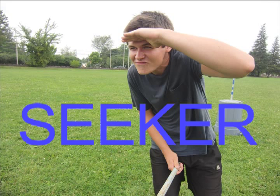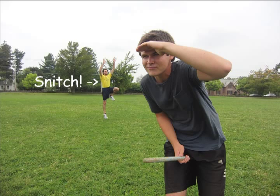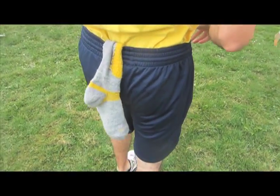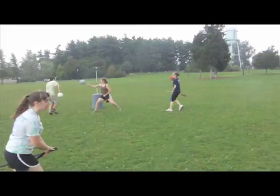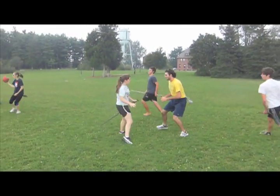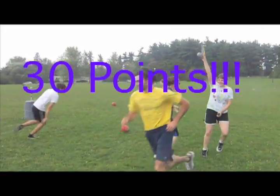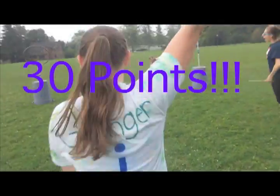The seeker is the final position in Quidditch. The seeker's job is to look for the snitch. Good luck trying to catch him, though, because he is usually a cross-country runner with wrestling experience. The snitch has a sock-like flag tucked into his waistband, which the seeker tries to catch. By doing so, the game is over and the team whose seeker caught the snitch is awarded 30 points.